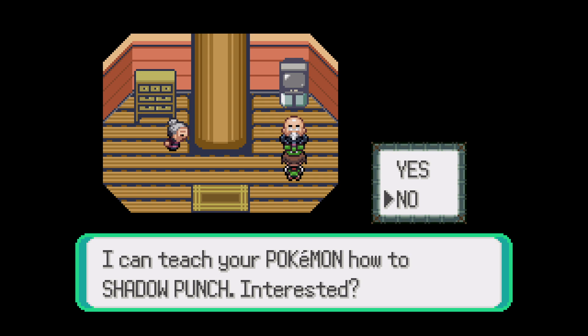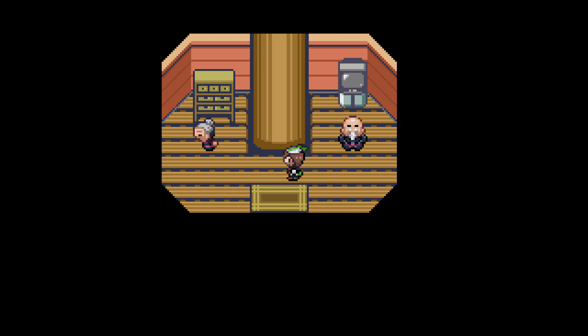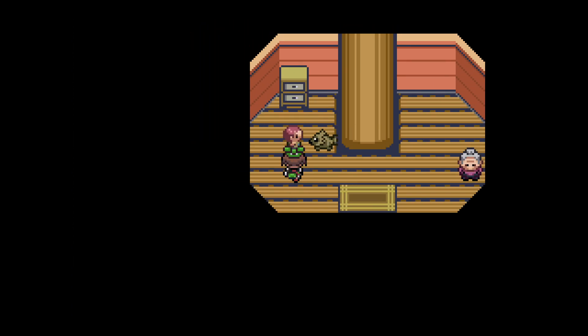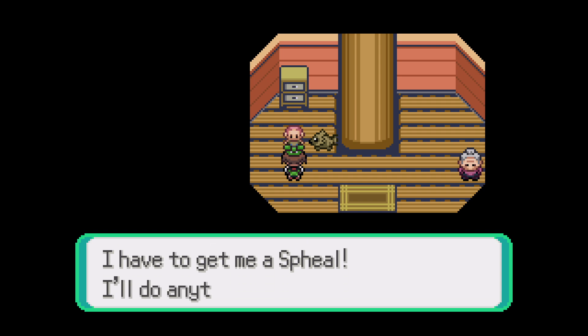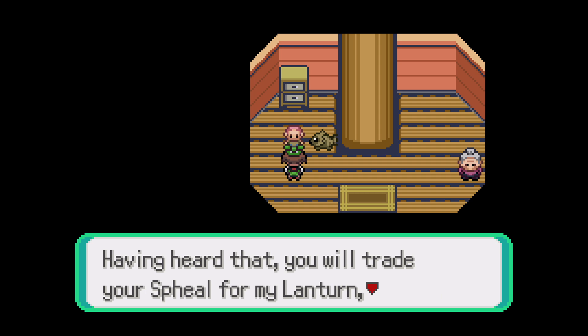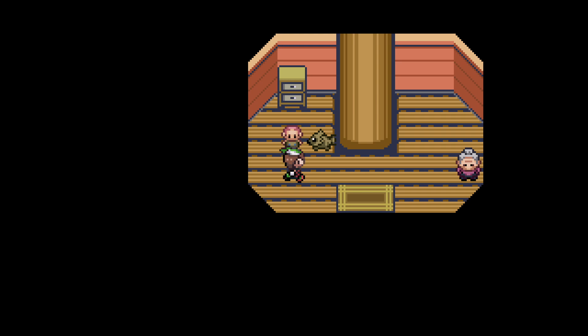I can teach your Pokemon Shadow Punch. Yes! But no - I don't have a Ghost type. Well, I do, I just don't want to waste it on a non-Ghost. "I need a Spheal, I'll do anything for it!" Trade your Spheal for a Lanturn? Hell no. If I had a Spheal I would not trade you.